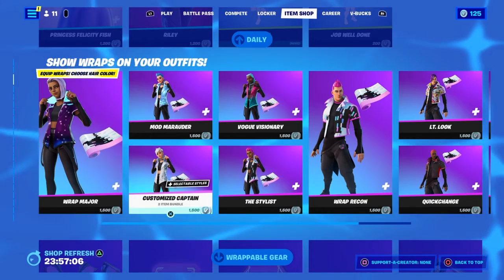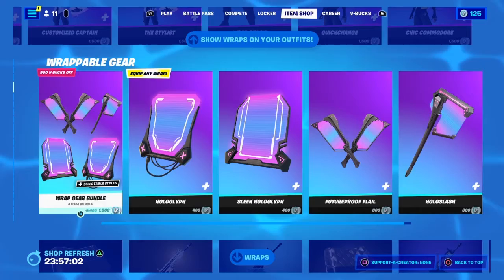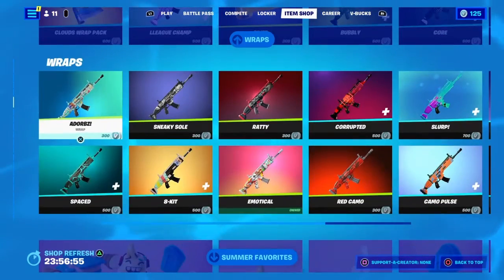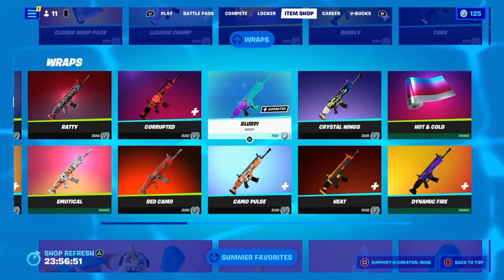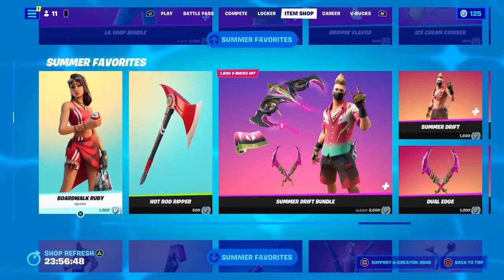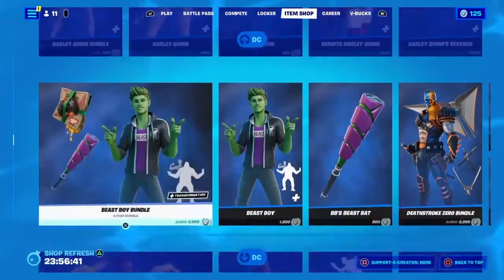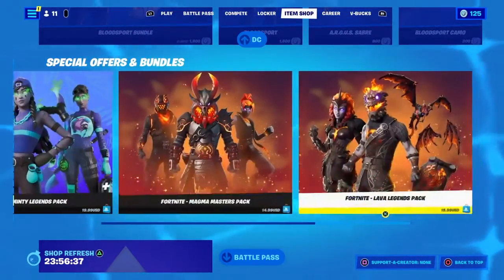I'm not gonna review the show wraps on the outfits, but there are female skins and male skins with two back blings and two pickaxes. There are also all these wraps in the shop in case you don't have many — most of them are five hundred or three hundred V-Bucks, and I think this is the only one that costs seven hundred. We still have the Little Whip bundle, Boardwalk Ruby, Summer Drift, Beach Brutus, Jewels, Beach Bomber, King Flamingo, all the DC stuff, and all of those bundles too.